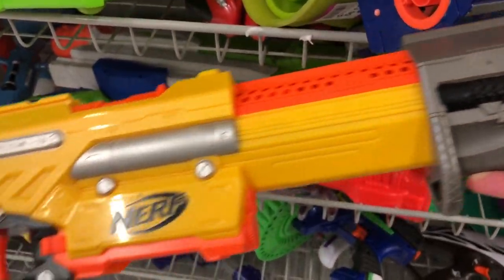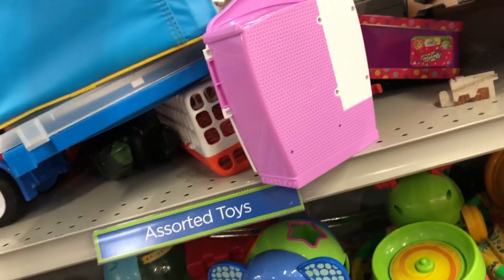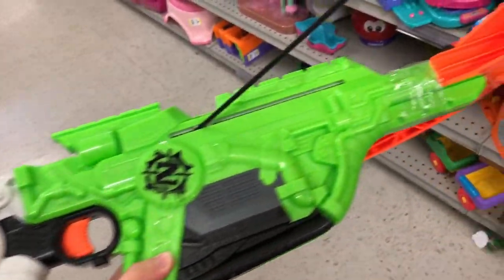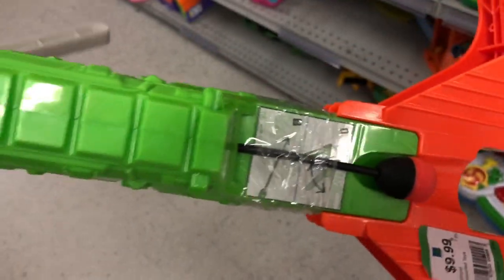There was also this original Alpha Trooper for $2.00. Up here on the top shelf, I found a Dreadbolt, which is perfect for those arrows that we found in Episode 7. This one, though, it's seen its better days. The priming bar was bent, and they wanted $10 for it? No thank you. I'll wait for another one.